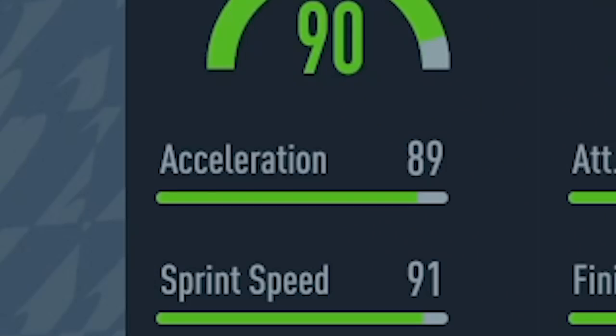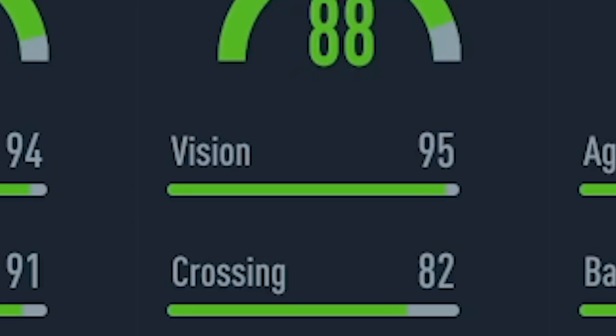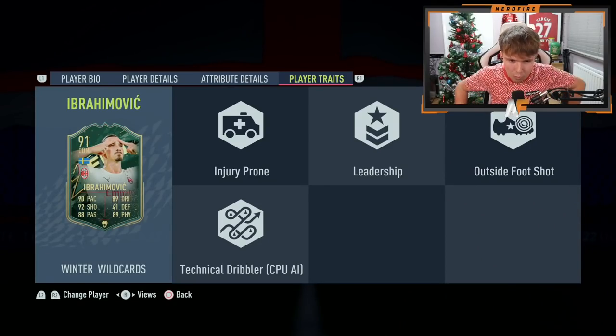Top three attribute stats I like most: 89 acceleration, because he can get quick off the mark as a tall striker. 97 composure — he should be scoring literally anything inside the box. And 95 vision, because it's nice to have a striker who can pass and create opportunities when playing two strikers. For player traits: injury prone doesn't matter on FIFA, leadership unclear impact, but outside the foot shot is a good one to have, especially running on the weak foot.